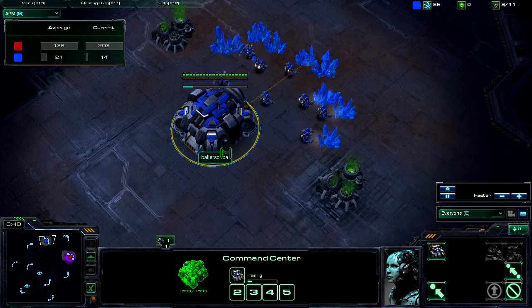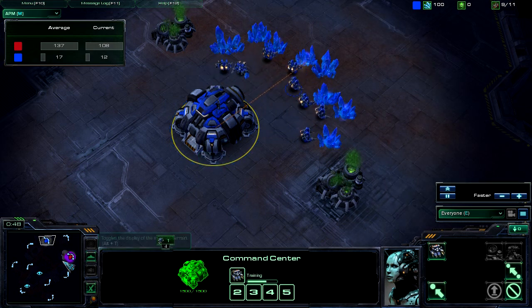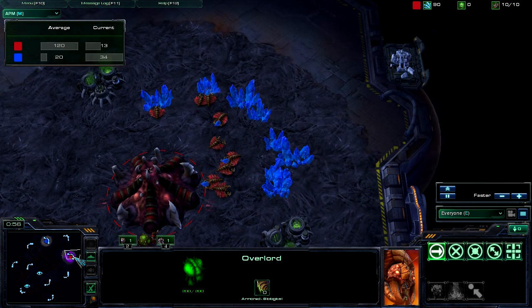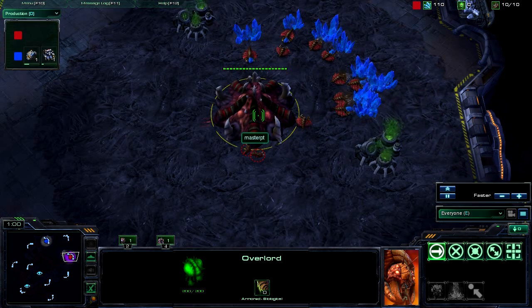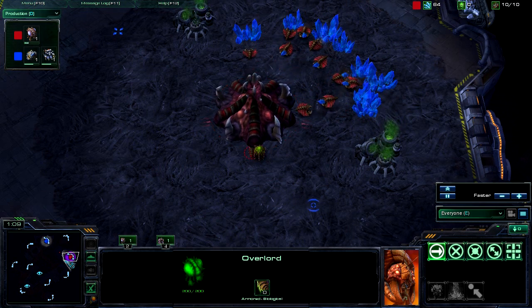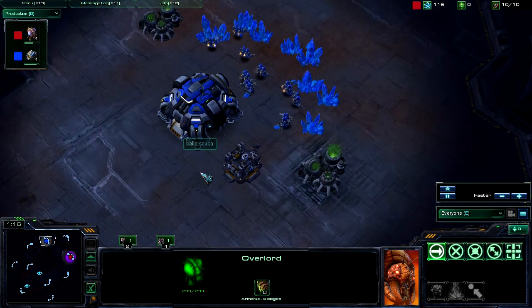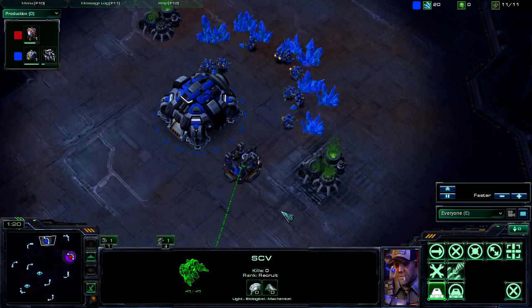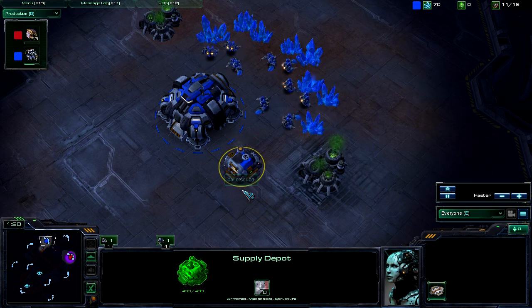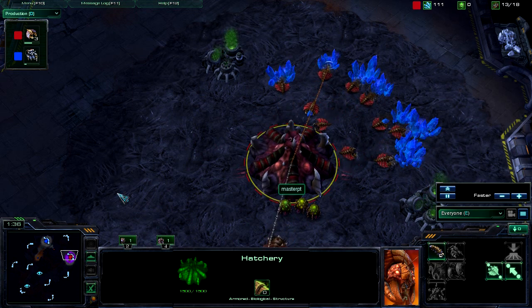But you guys know me — I don't go for economic builds, so we'll see how this turns out. An Overlord is inching over towards my base as usual. I'm getting the Supply Depot while he's getting an Overlord, so we're going for two completely different builds here. I'm rambling on because I have nothing to talk about in the early game.